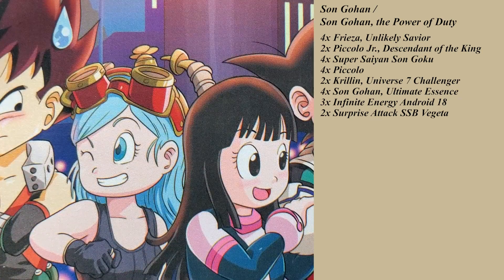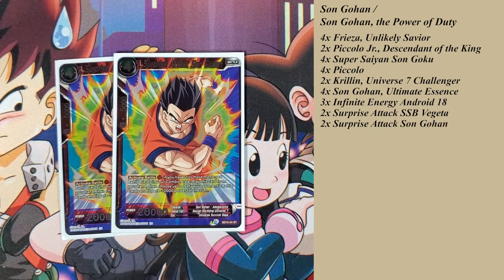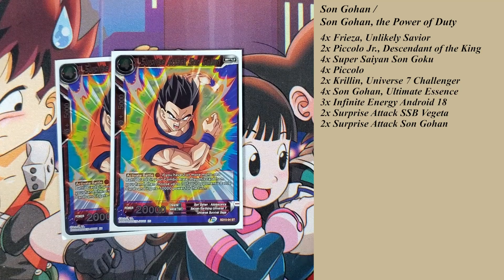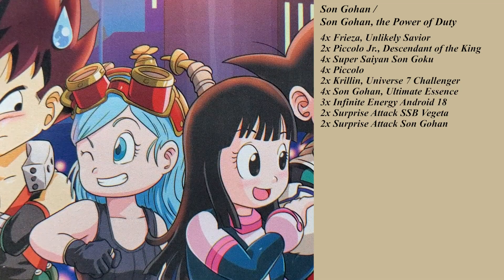Other cards you can play cheaply include the surprise attack Gohan. Activate battle for one red energy — if you have two or more mono red battle cards in your combo area, play this card from your hand, then choose one of your opponent's battle cards and it gets minus 10,000 power for the turn. Mixed with Frieza's auto, you could use Spirit Boost first to neg by 10, combo up with another card, then activate battle and play this, netting a minus 20 that can kill some battle cards.